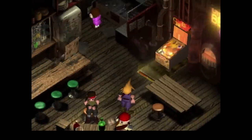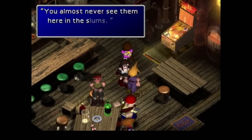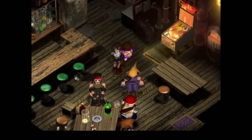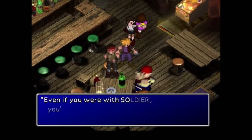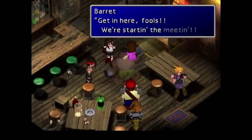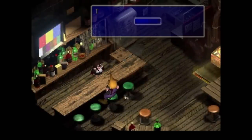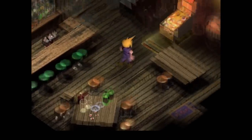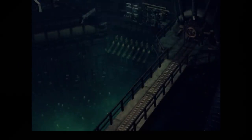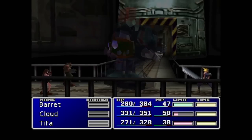We jump on the train and now we're at Seventh Heaven. Sector Seven is all storyline — give Tifa a flower and listen to Barrett talk for a while. I'll probably say it a lot: this challenge is not really a challenge until after you get out of Midgar, so I'm only going to focus on the boss fights. We plant the bomb in Sector Five and run away.